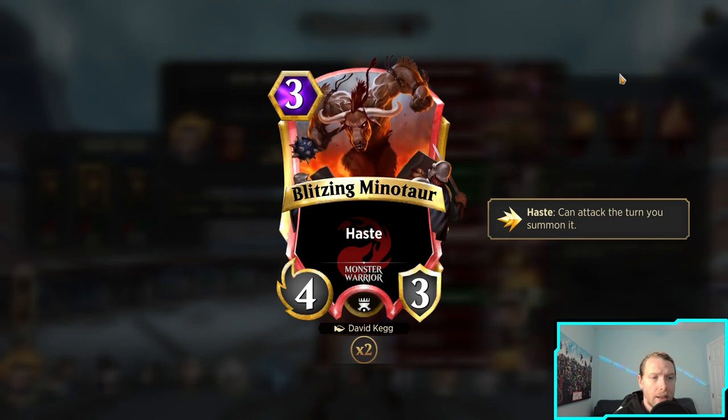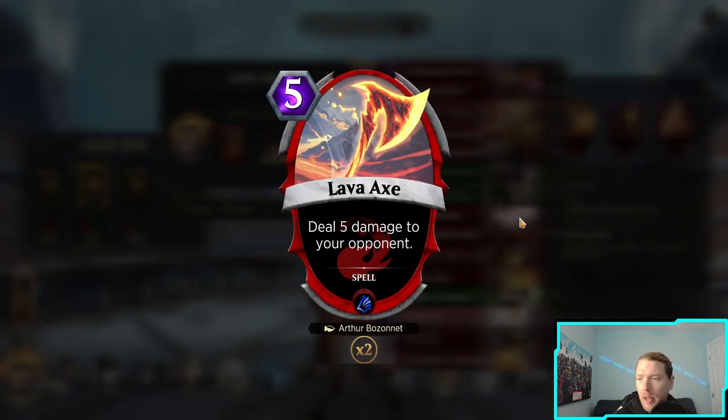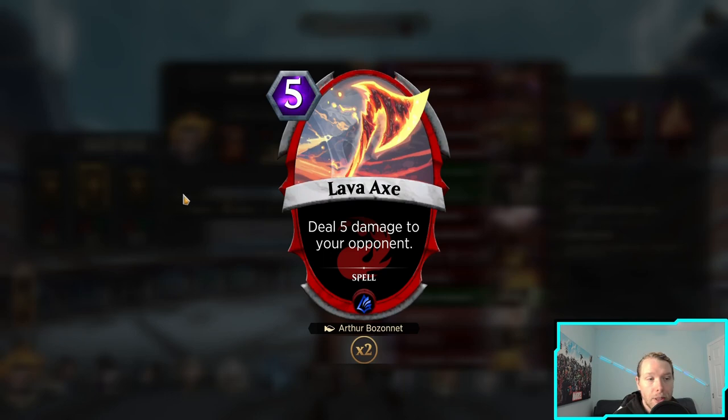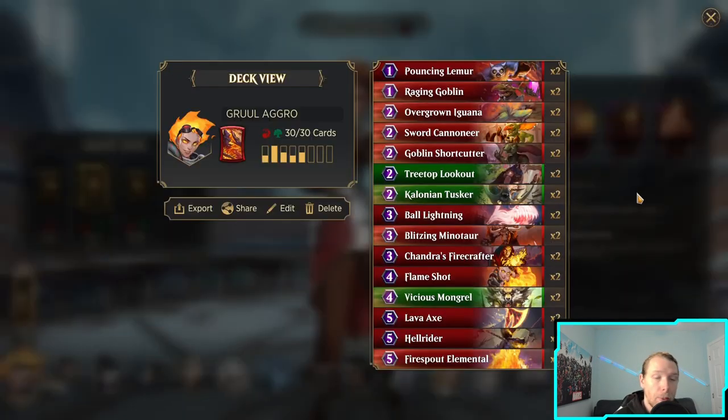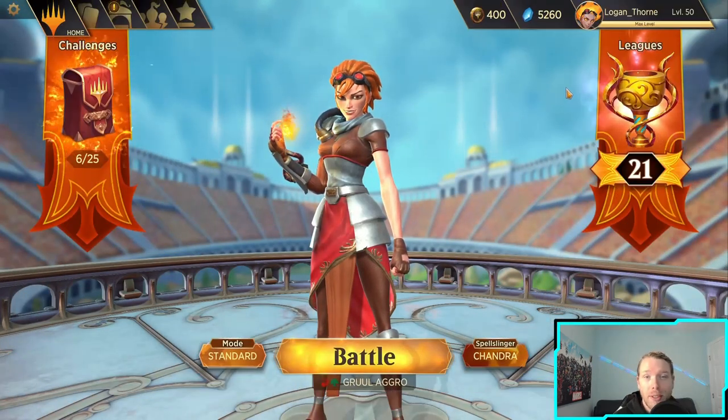Minotaur got buffed — it now has four attack. I don't know why, I think this is insane. So we're going to see how strong that is. It's basically the same cool aggro list I've been running since the inception of the game, the main launch. I put back the Lava Axes that were originally in there over the Reckless Strikes because basically between her ability and one Lava Axe, your opponent starts out with 10 less health.